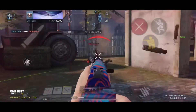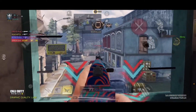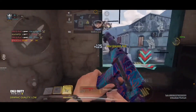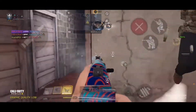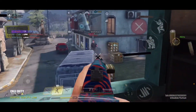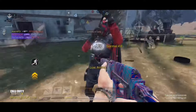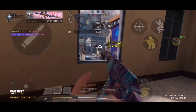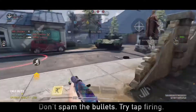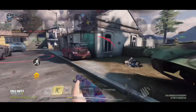ASVAL is perfect for holding angles. Usually this build uses the OWC Laser Tactical, but I wanted the flexibility of killing fast at close range using hipfire, that's why I run the MIP Laser 5MW. The main challenge for this build is being able to control the recoil or kick when spraying bullets to get a kill long range. So make sure not to spam the bullets and tap-fire the weapon into short bursts so you can maximize the kills you can get per magazine.